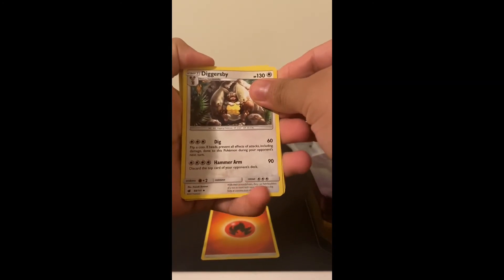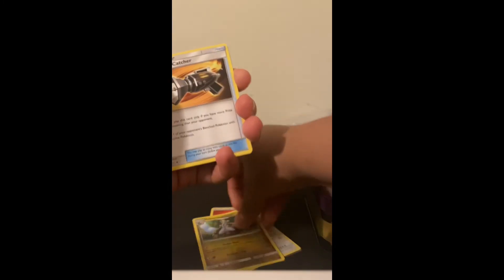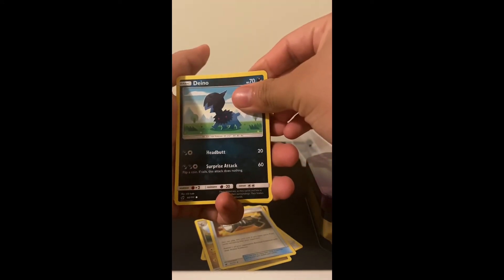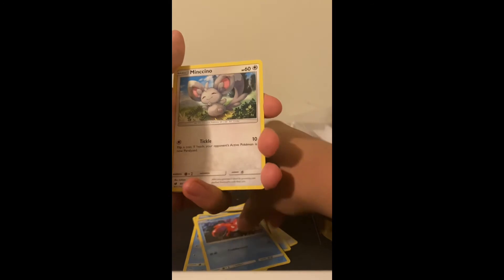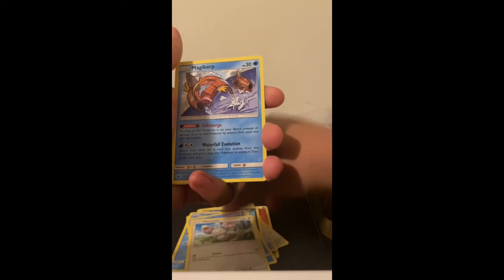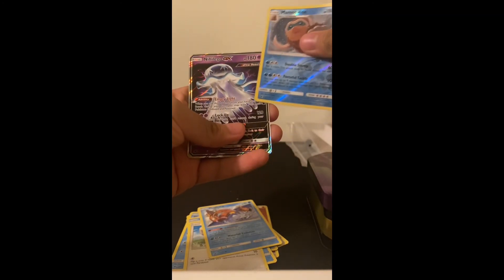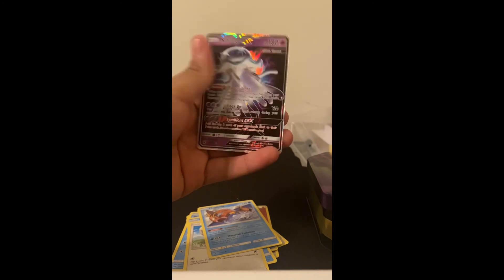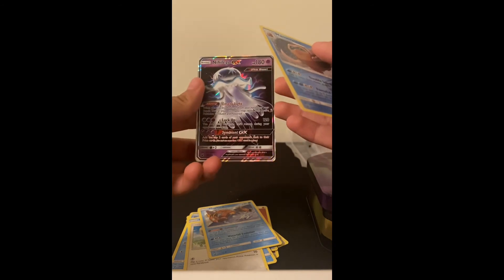All right, fire energy. Diggersby, I think that's what the name is. Hecamo, Counter Catcher. Dino — I think that's how you pronounce it — Shellos, Corpish, Mochino, Magikarp, Mamoswine, and what is this — a Nihilego? I don't know how to pronounce that name. GX — wow, this card looks pretty dang good.